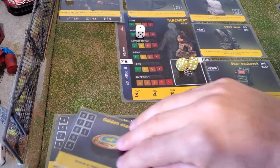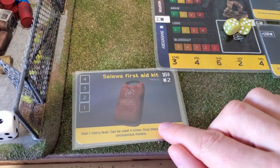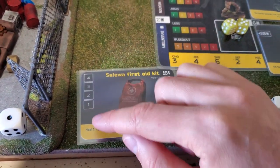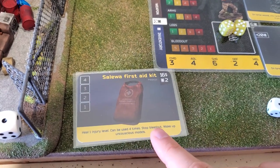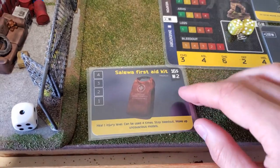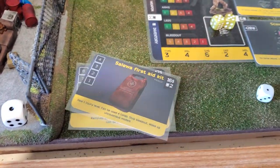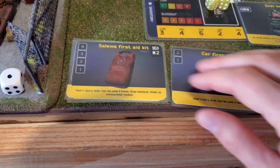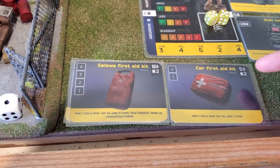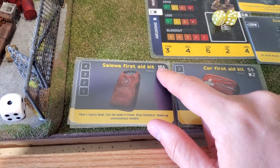There are better ways to heal yourself. Here we have a Salewa first aid kit. It heals one injury level and can be used four times. It also stops the bleed out and wakes up unconscious soldiers if you are close to them and healing your friend — so that's an even better one. This is also reflected in the price: that basic first aid kit costs only 5, which is pretty cheap if you want to buy it from a trader. But the Salewa here costs way more.